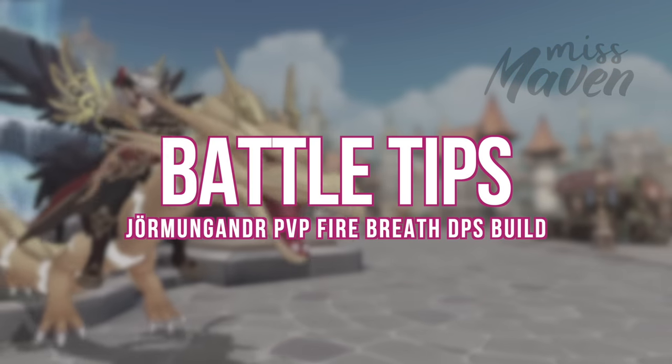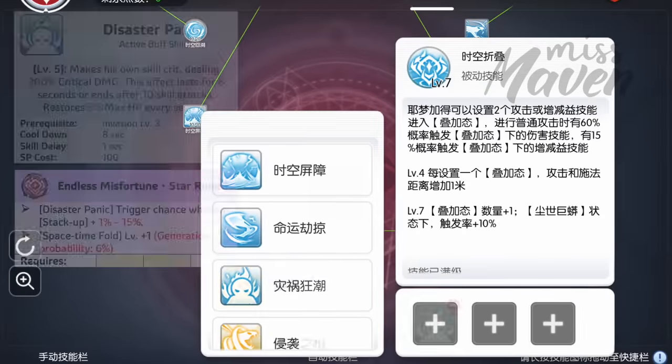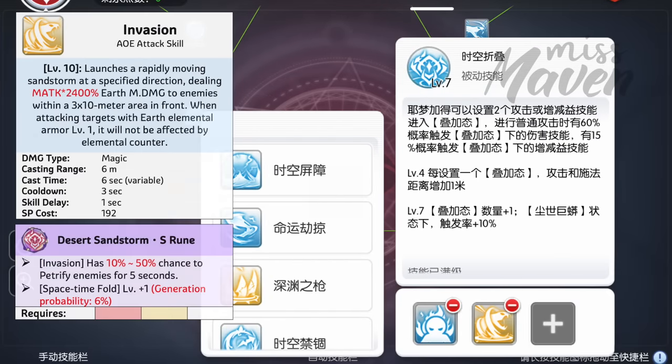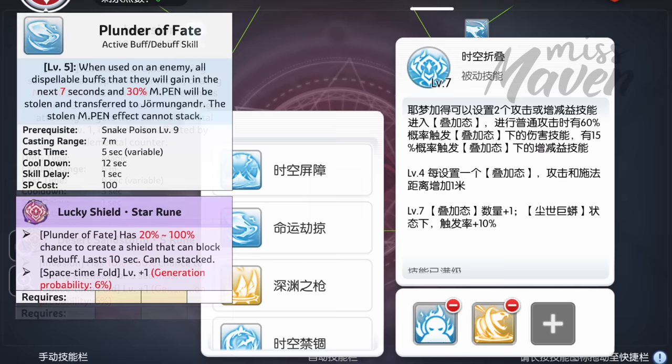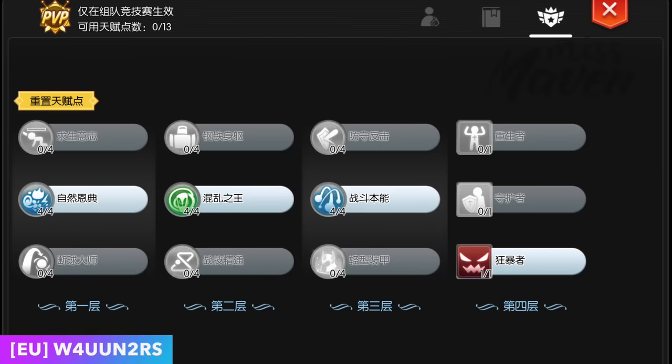Finally, let's take a look at some tips for using Jormungandr in battle. For stack-up skills, I prefer placing Disaster Panic for boosting damage, Invasion for petrifying enemies and as an additional source of damage, and Plunder of Fate to steal MVP buffs and to protect yourself from debuffs. For 6v6 League skills, I prefer placing points on Nature's Grace, King of Chaos, Battle Instincts, and Berserker.